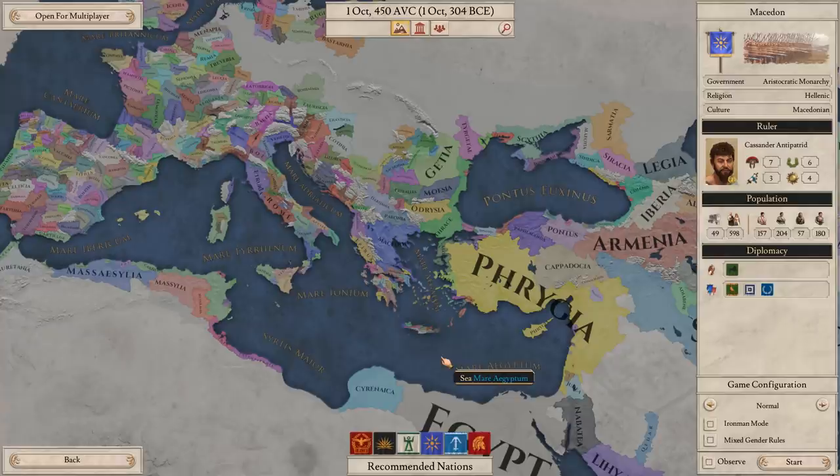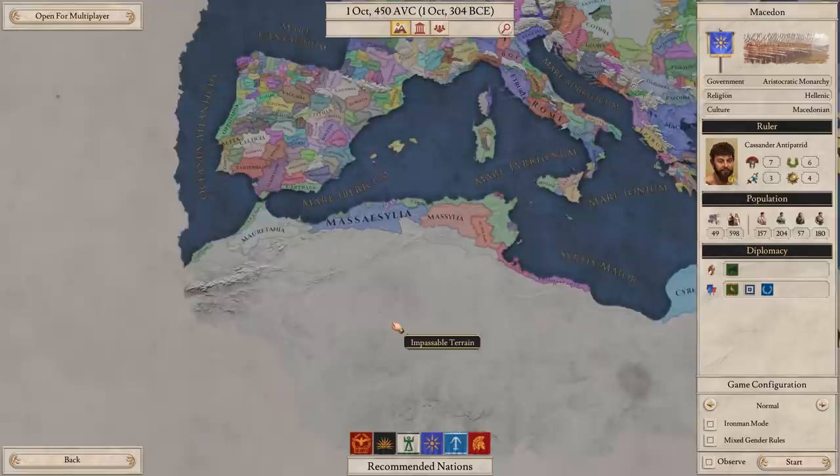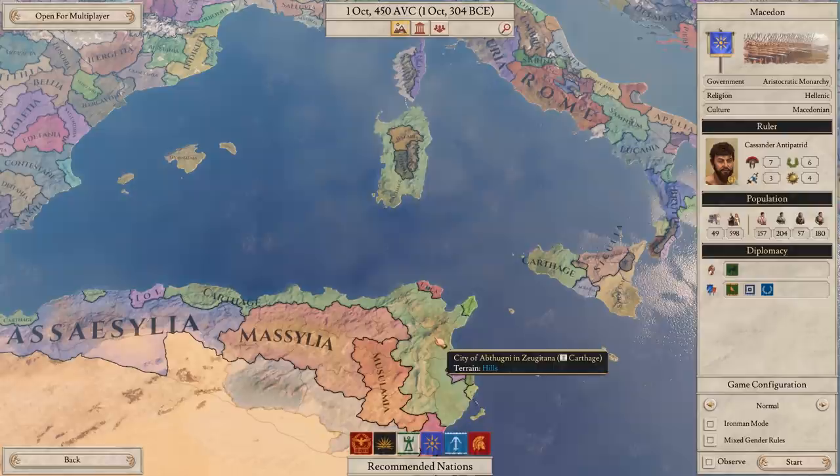You'll notice over here, Rome is still a pretty small city-state. We have Carthage down here. I was very tempted to play Carthage, but I'm going to wait until patch 1.1 comes out, because patch 1.1 basically adds a lot more stuff to naval combat.